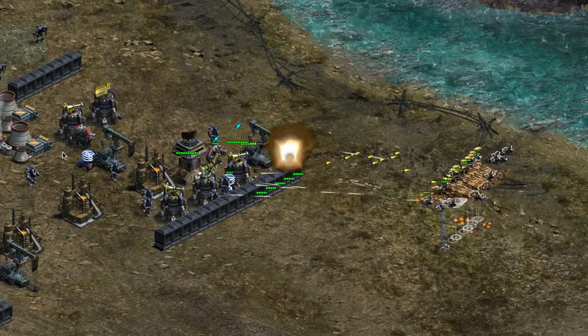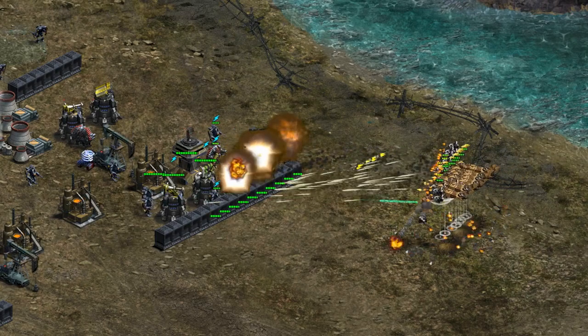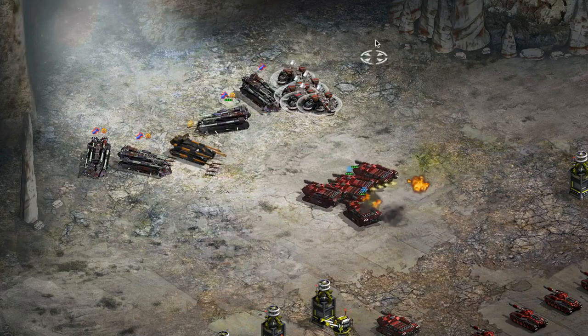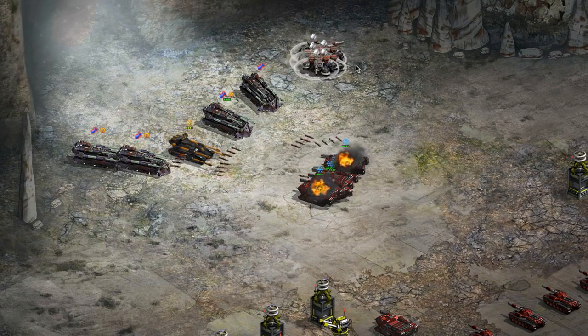One allows all your units to shock everything in the battle on offense — so you can take your Banshees in and they're actually going to be applying shock to turrets. There's another one that does the same thing with Cryo, so all of your units will apply the Cryo effect in combat.